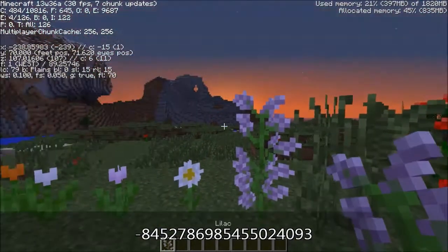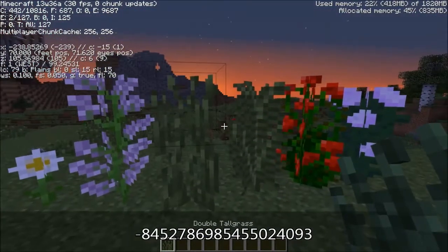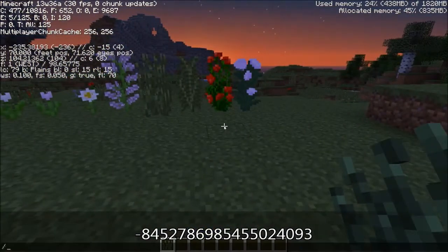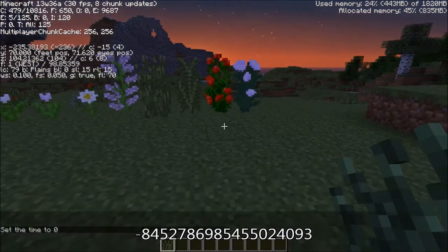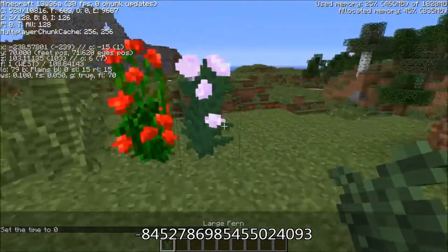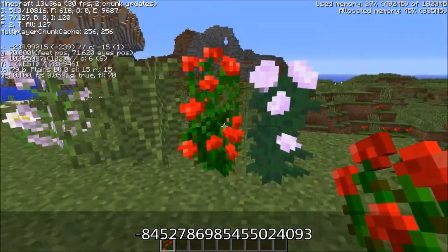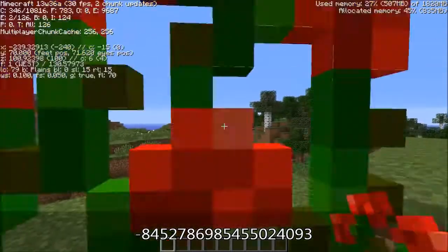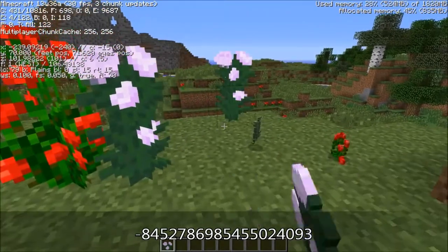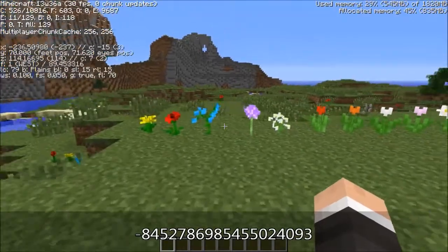There's lilac, double tall grass — you can see some that generated naturally — a large fern, rose bush, which is the new rose, and peony.